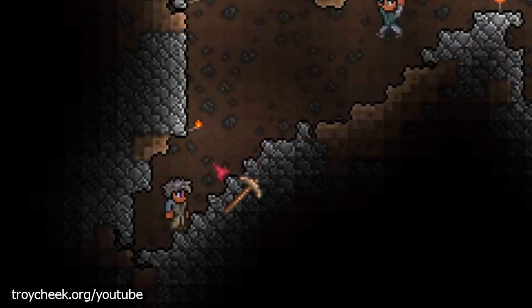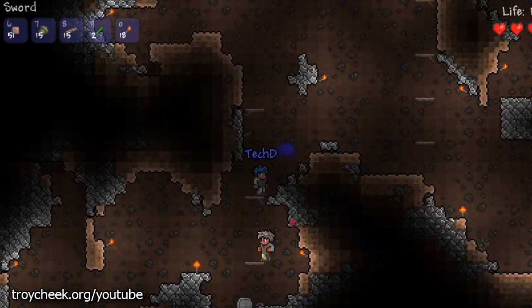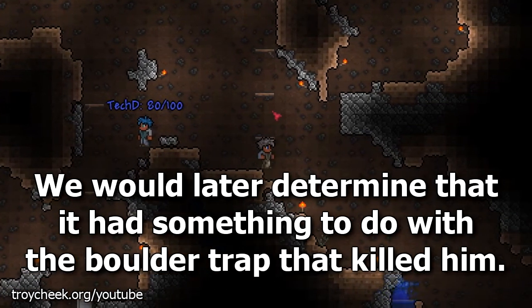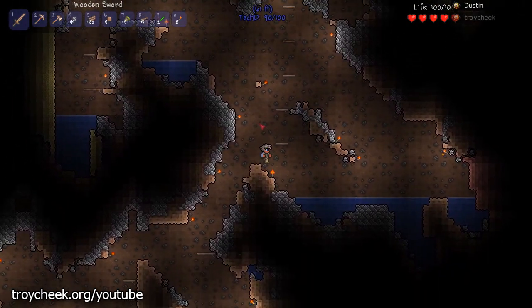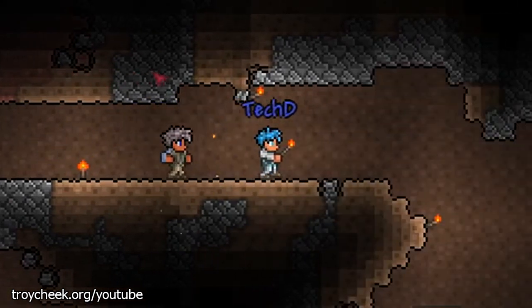Alrighty — you know the way: up. That torch keeps going out, what is up with that? Good thing I put all these platforms here. Remember — we put all the torches on the left side of the wall.